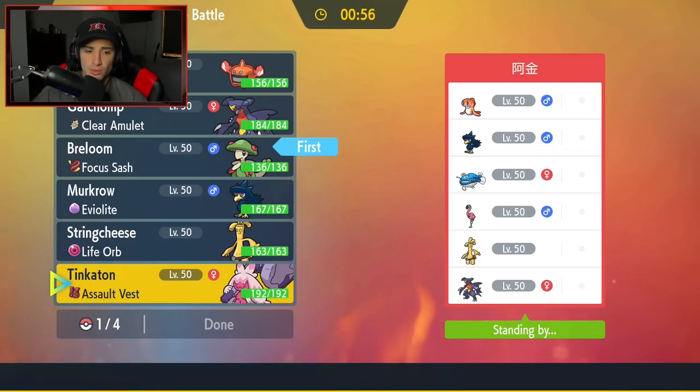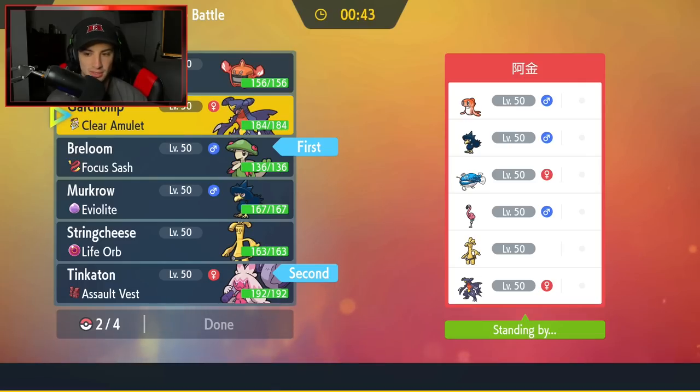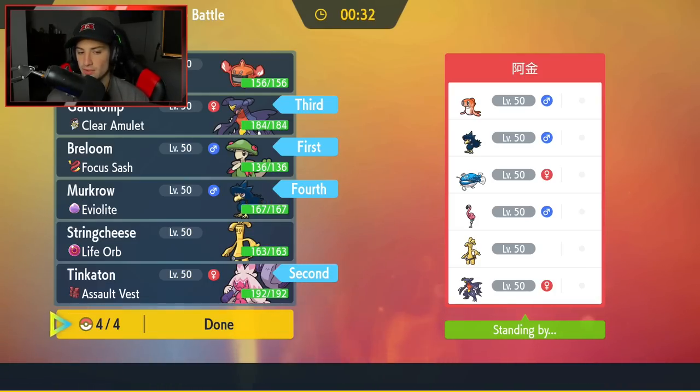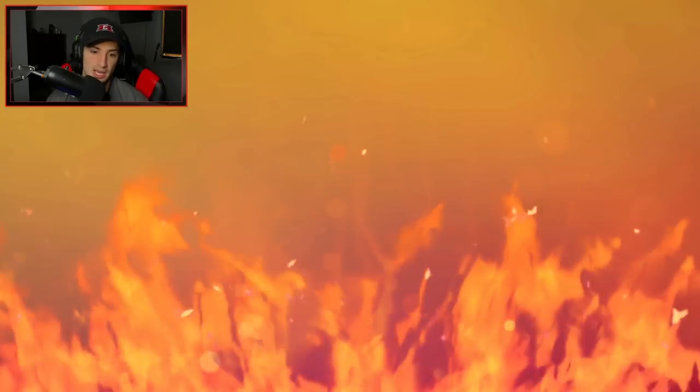I could also go in with Tinkaton, which wouldn't be bad at all because it can Fake Out and do things like that. I'm going to go Tinkaton and Breloom lead, then Garchomp — I do like the Chomp, especially because it's super effective against Gholdengo and that Garchomp as well. And final Pokemon, we have to have Murkrow — it's an absolute must. We need Murkrow for the Haze. He could lead the combo with Flamigo but I don't really see it, because then I could just Fake Out, Spore on that turn, or bring out Murkrow and roll from there.